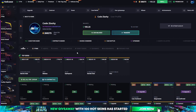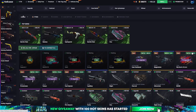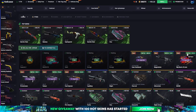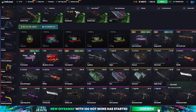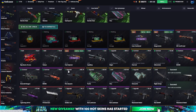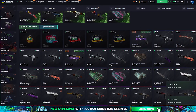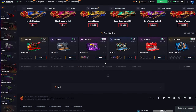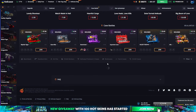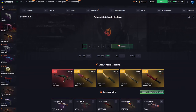We're just gonna check the items — yeah, we're definitely in profit just from that open. We're gonna sell a few of these skins, the shit ones. We sell that and that one too. Then we opened up a prince case — yeah, we could try a prince, maybe we get something nice.